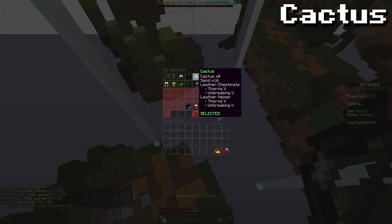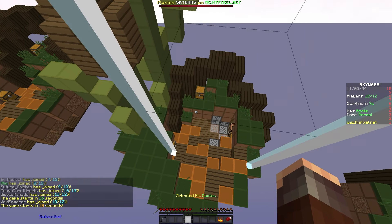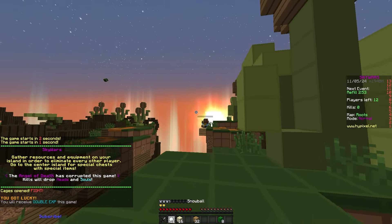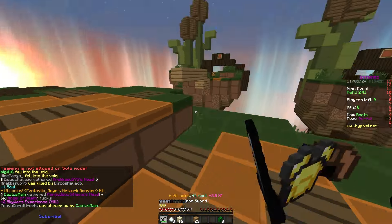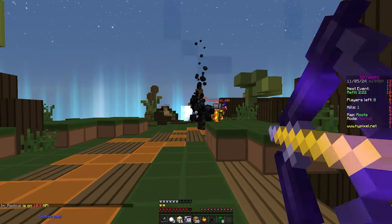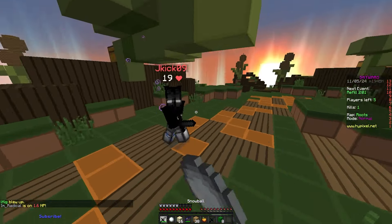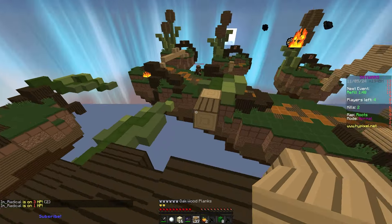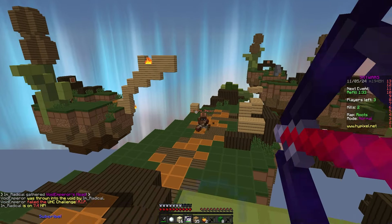Alright guys for this next kit we're going to be using the cactus kit. For some reason it gives you sand which absolutely does nothing - in hindsight it's just four sandstone blocks you can use to get to middle, but even then you have to craft it yourself. Not worth it. However you do get thorns on your chest plate and helmet. Let's try and get a free kill here and then make our way to middle. We got to kill this guy - one HP, yes. And we'll eat his golden apple. I'm not sure if the thorns 5 is actually good so I will be replacing it. This player is very very low, he's on two HP. I think the thorns did something there. I'm gonna try and shoot him - you're on three HP? One HP? I'm actually not missing any bow shots. This is really cool.